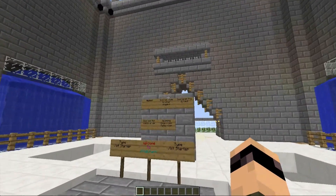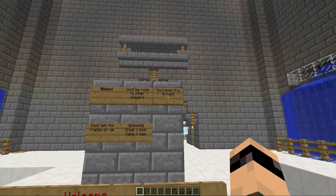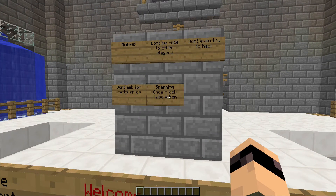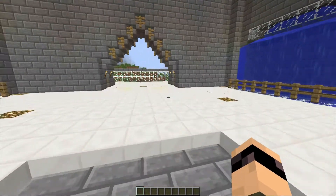Here are the rules: don't be rude to other players, don't even try to hack, don't ask for a rank or op, and no spamming. If you spam once, it equals a kick. If you come back and spam again, you'll get banned.